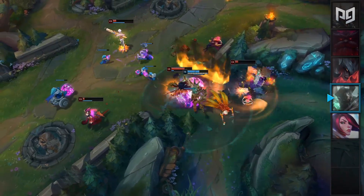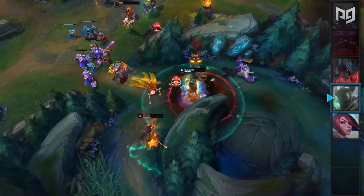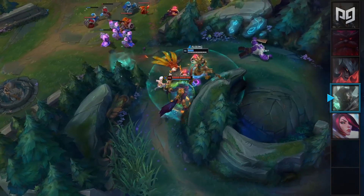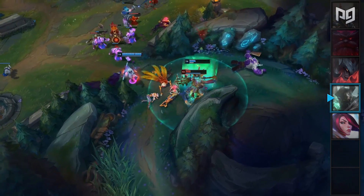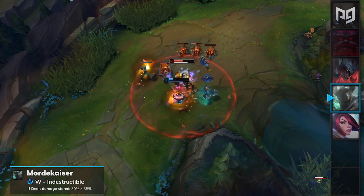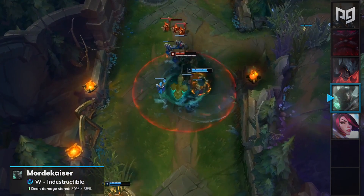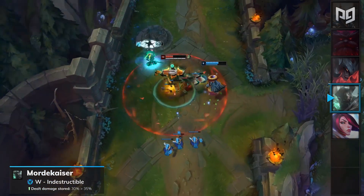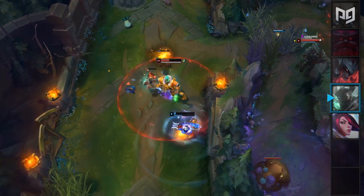Mordekaiser has been one of the best top laners for the solo Q meta but has struggled quite a bit in professional play. His abilities are just too easy to dodge for pro players and purchasing a QSS can make him pretty useless during teamfights. For this patch, Riot wants to give Mordekaiser a bit of love and make him slightly more viable for competitive play. His W Indestructible will have its damage to shield generation increase from 30% to 35%. Although this is a nice change, it will likely not affect Mordekaiser's stance in the meta. Mordekaiser will remain in the top lane S-tier for this patch and will be a solid pick for solo Q.